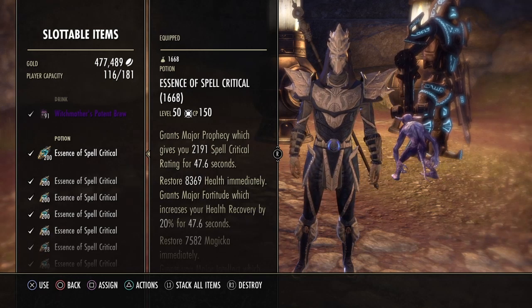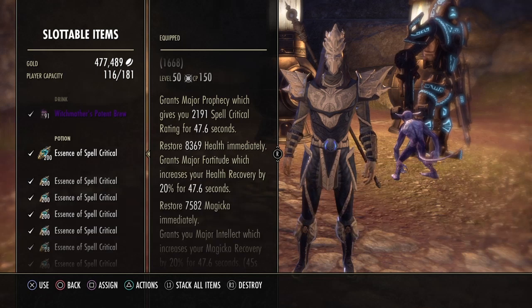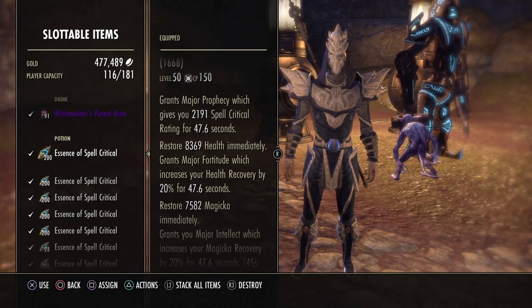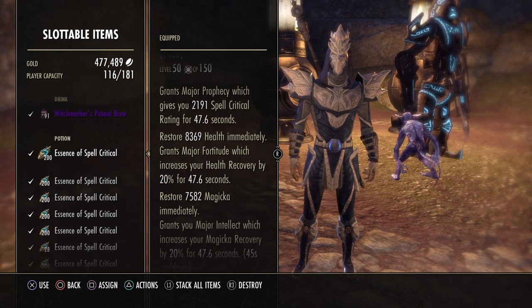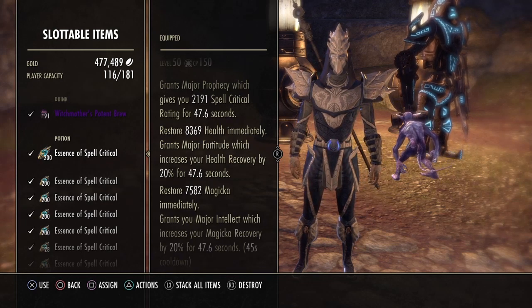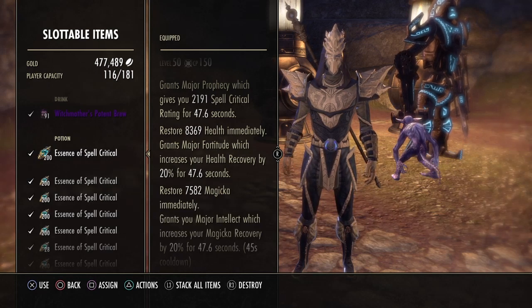The potions we are using are Essence of Spell Critical, which grant Major Prophecy, giving you 2,191 Spell Critical — around 10% spell crit for 47.6 seconds. With the Medicinal Use passive in Alchemy, this is pretty much up all the time if you use your potions off cooldown.